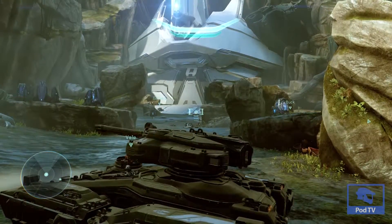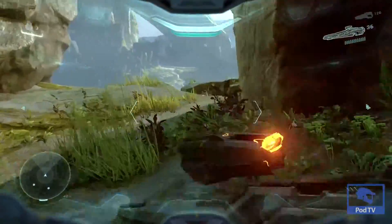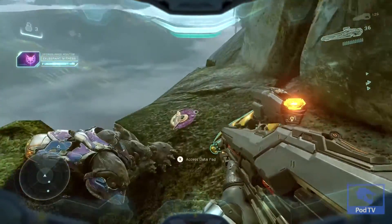Right after you cross the bridge go ahead and clear out the Promethean enemies. Once you take care of that, head on over to the back left here and you'll find your second piece of Covenant intel.